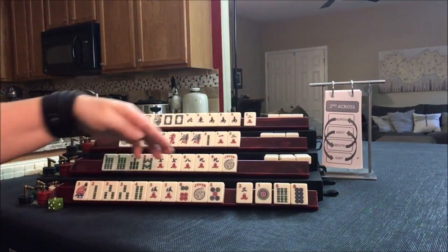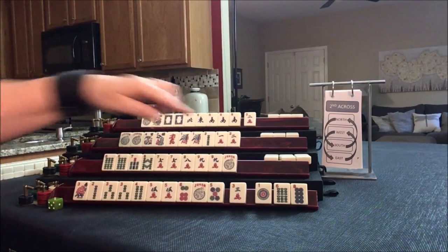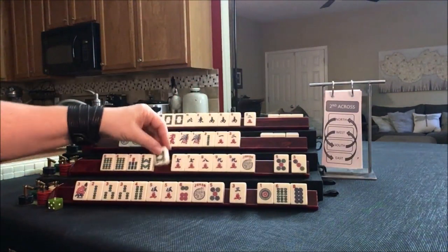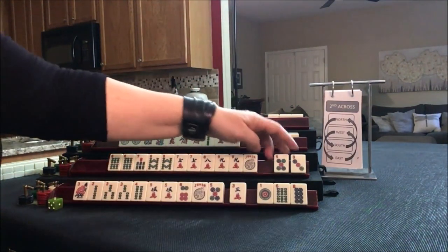1 — don't need it. 6 — don't need it. 8 — don't need it. No keepers. We have 6, 7, 8, 7, 8, 9, 3, 5. We could maybe do something knitted: 6, 7, 8 or 6, 7, 8, 9.